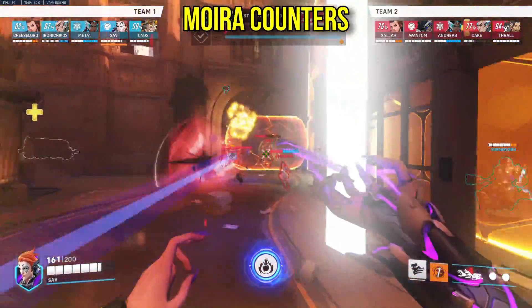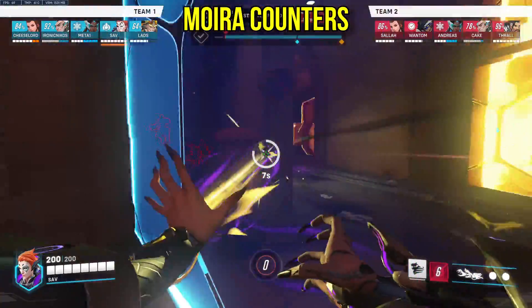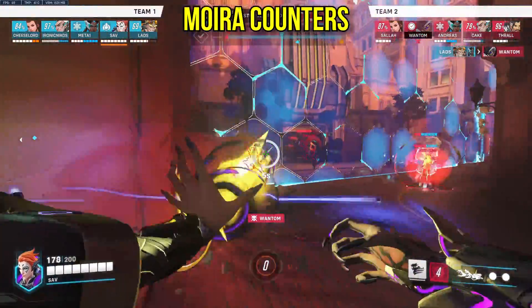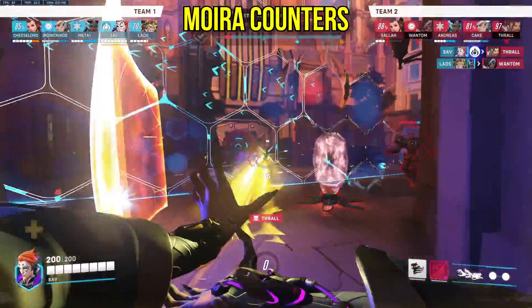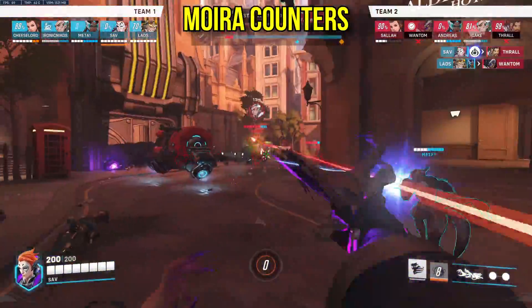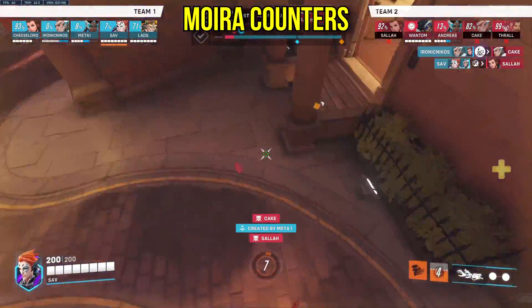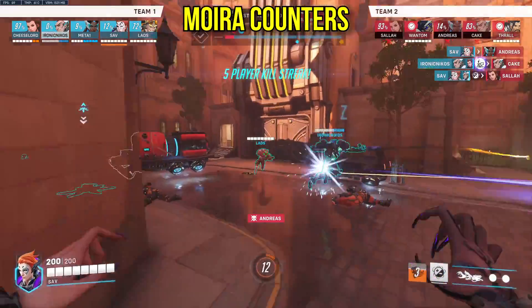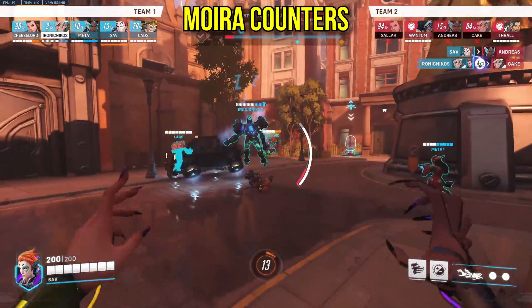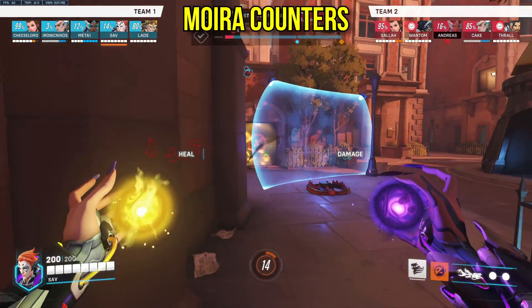Moira is probably the best support duelist in the game thanks to her insane sustain. However, she has no utility. Ana nades really pose a threat to her, and while she hasn't got any direct or individual counters, she's a utility burden on her team. Things like Immortality Field, Suzu, Nade, Sleep, and Zen Orbs, if used correctly, will often naturally outvalue what Moira can do. If you're struggling individually, I recommend going heroes with high sustain — Moira is simply not out-dueling you if you're on Brig.